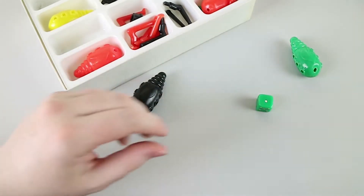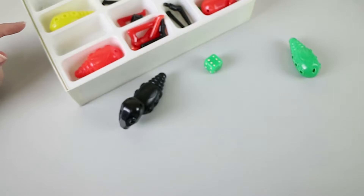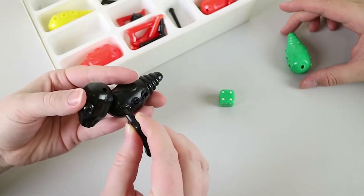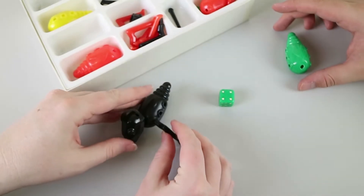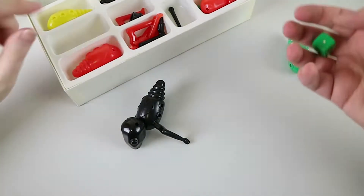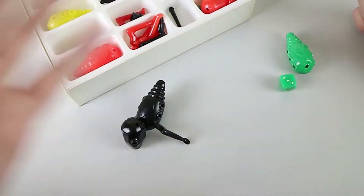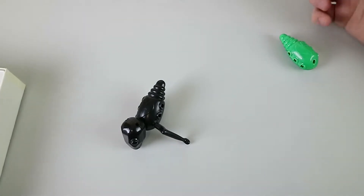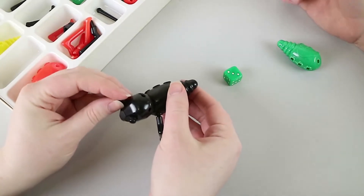I'm going to build a whole black one. I rolled the one — I do not get anything. Six — that is a leg. One leg. They don't sit in very well, and it could be because of the age — it just wants to come back out. I rolled a four — putting my leg in. Three, two — I don't have my head, I need a two. Four — that is an eye. I've got the eye. I've got the two. My other eye does not stay in my head at all.